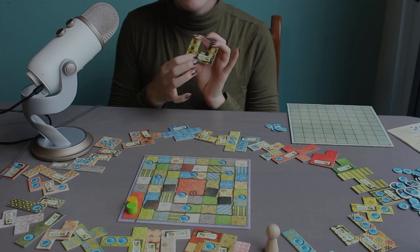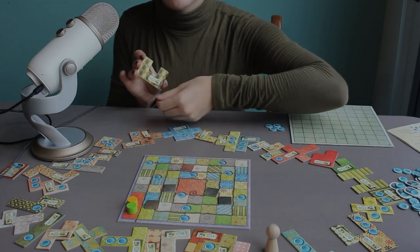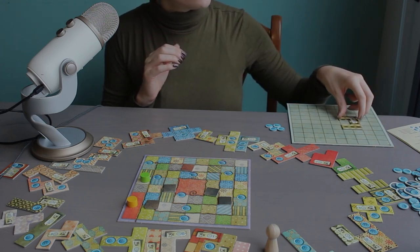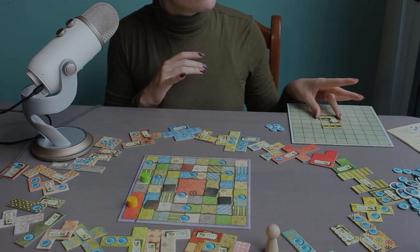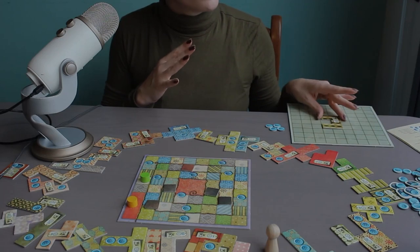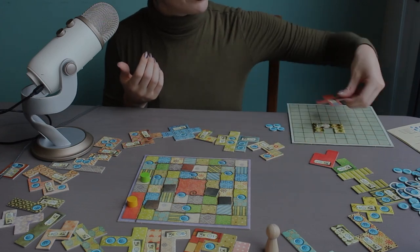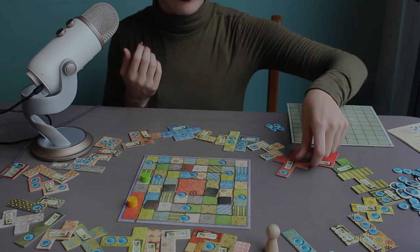Then you will pay the button cost and move your time tracker accordingly. And then the most important part: you will place your patch. Once you place your patch, you aren't able to move it, so keep in mind that you're sort of planning ahead. You cannot build patches on top of it. You can, of course, turn and flip it however you would like. And you cannot overlap patches, so I wouldn't be able to stack this patch on top of a patch that I already had placed in a previous turn.